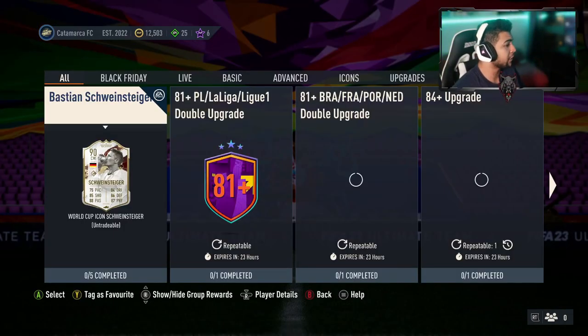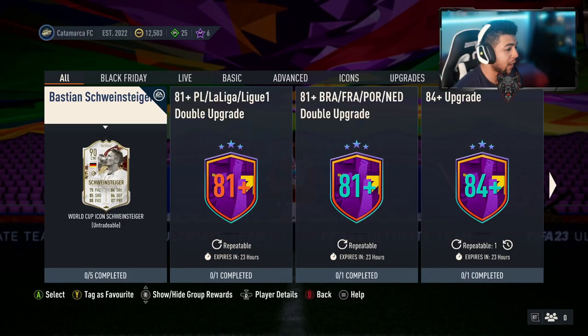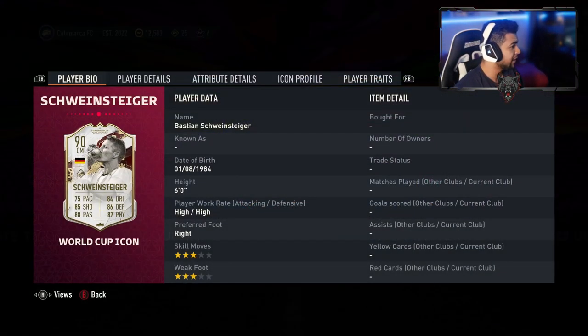Welcome back to the video. Let's have a quick look at what was released today: World Cup Icon Bastian Schweinsteiger. Wow, that's very interesting — very nice looking card. I love the image of him holding the World Cup trophy. He's 90 rated, central midfielder, high work rate, 83 star skills, three star weak foot, 75 pace, 84 dribbling, 85 shooting, 86 passing, 87 physical — all round.